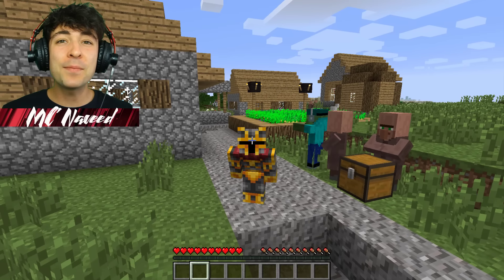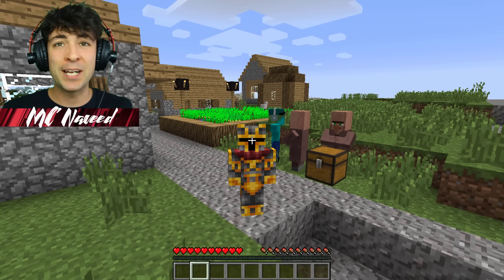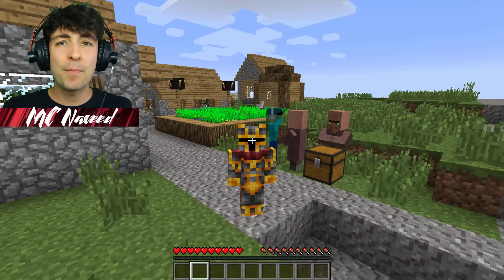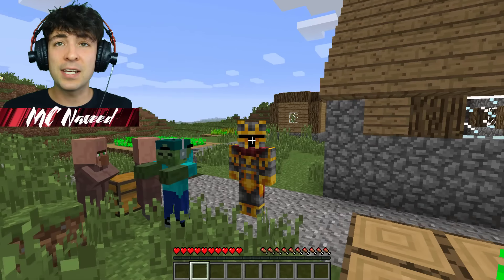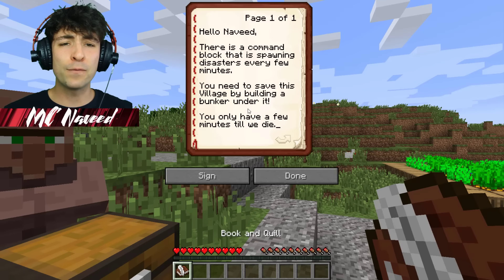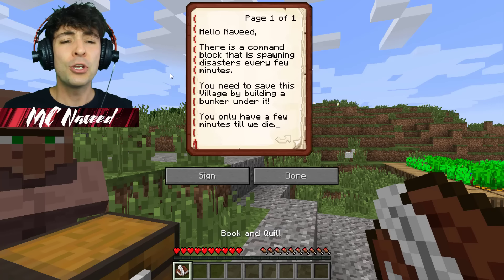Hello guys and welcome back to this crazy Minecraft video where today Minecraft When You Zombie has another wonderful challenge for us. Apparently this village is under great danger — in a few minutes it's going to be invaded by loads of natural disasters. Mark, thank you so much for inviting me here. The villagers have written a note: there is a command block spawning disasters every few minutes, and we need to save this village by building a bunker underneath it.